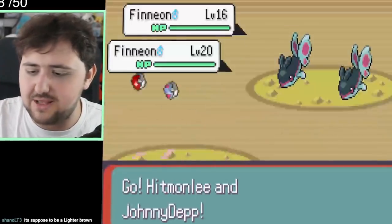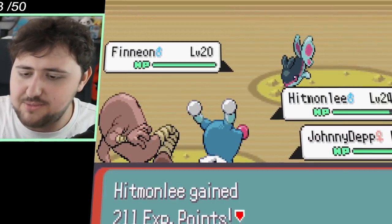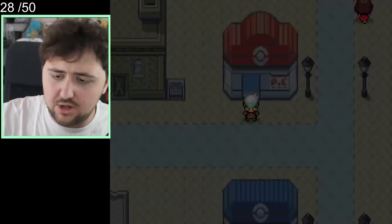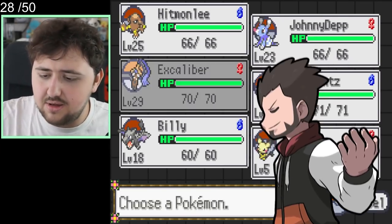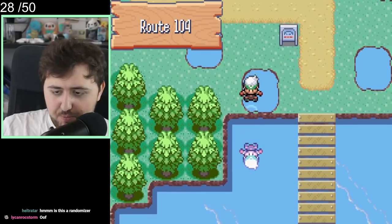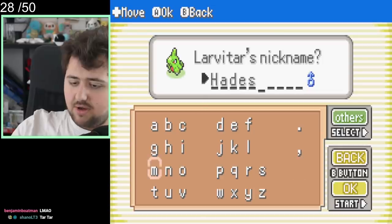We make our way through the cave system all the way to Rustboro, which didn't take too long — we just had to grind through a few Pokemon. Once we get to Rustboro, we realize Roxanne is going to be maybe also a bit more difficult than anticipated. So we go to Route 104 and catch ourselves a Larvitar, naming it Hades, as suggested by my lovely fiancée.